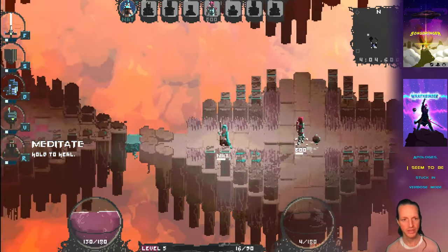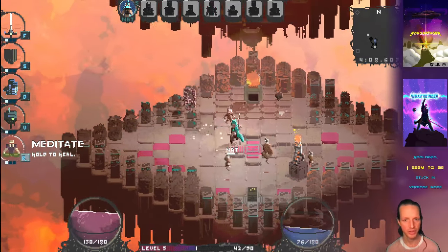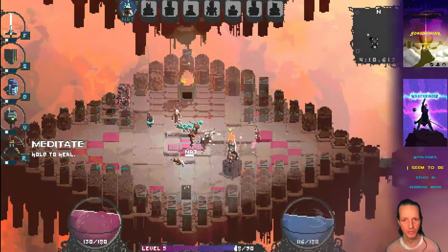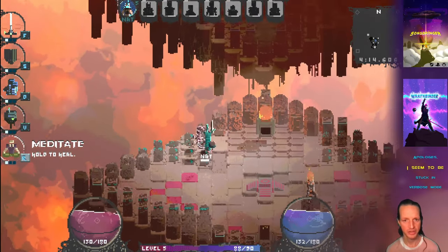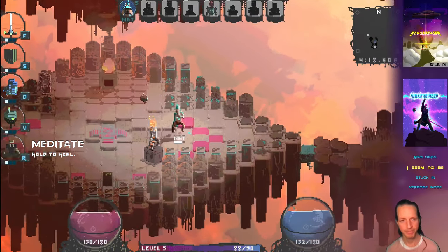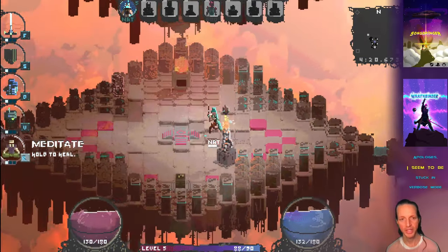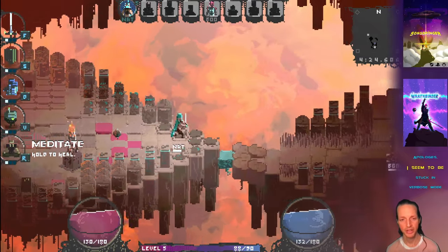The other way to heal is to go to your base and use your mender — although all these creeps have destroyed mine because I've been ignoring my base. My mender is a tattered husk right here. But yeah, you can heal at your mender, or you can build more menders with the level three sky bot.